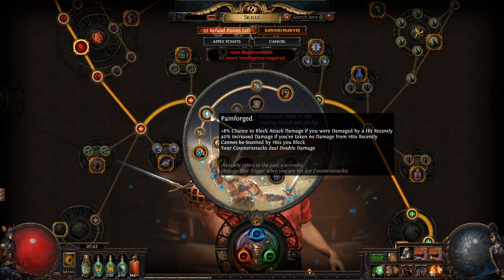Your counterattacks deal double damage, but we're not using counterattacks. There is only one counterattack that can be used with Unarmed and it sucks, so we're not using that.